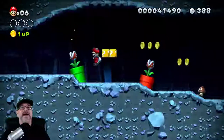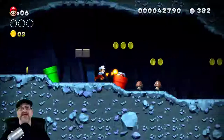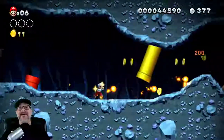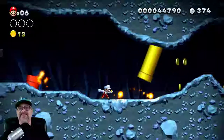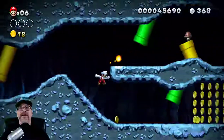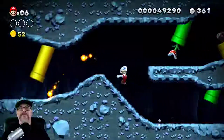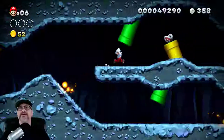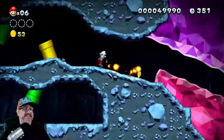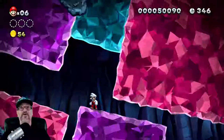All right, boom, there we go. Wait a minute — I should have got the firepower. We can get it right here because these pesky piranha plants are pesky as heck. Let's get the coins, get the coins — we got to get the coins. The first star coin is coming up right around the bend here, but you got to be sure to have the firepower — that's definitely going to help you out in this level.